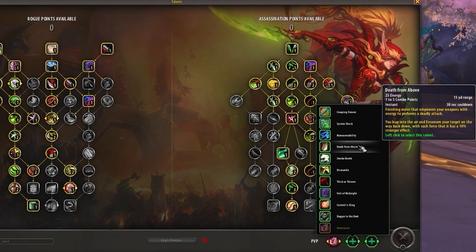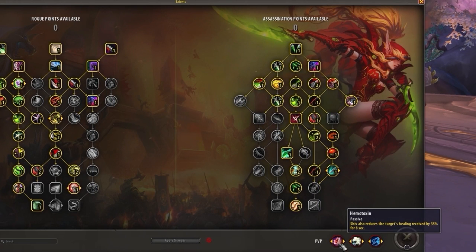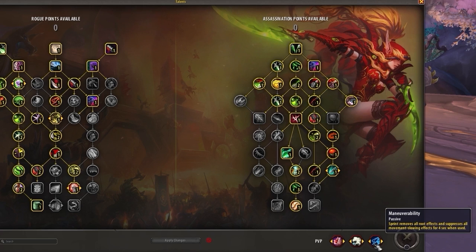As a final general option, we have Death from Above. This is a few different abilities in one — not only is it decent damage, but it also provides temporary CC immunity while it's active, and it can even be an optional gap-closer against highly evasive targets like Mages, Monks, and Druids. The only real situational talent we have is Dismantle, which is a hard lock-in into most melee comps, as this additional CC tool is important defensively for its ability to negate melee damage during cooldowns. For a general loadout, we recommend Hematoxin, Smoke Bomb, and Maneuverability — these will be good in every context. Prioritize replacing Maneuverability first when selecting other talents.